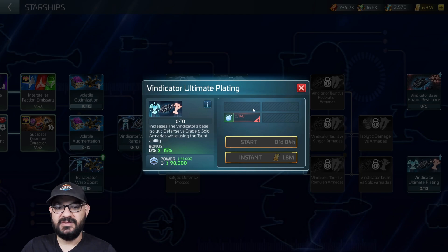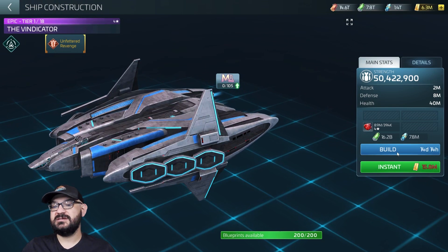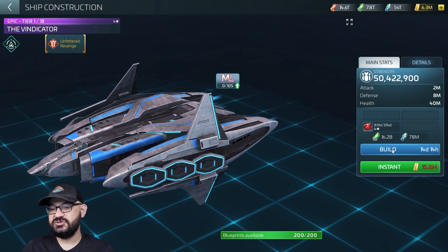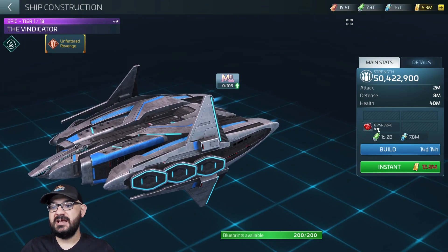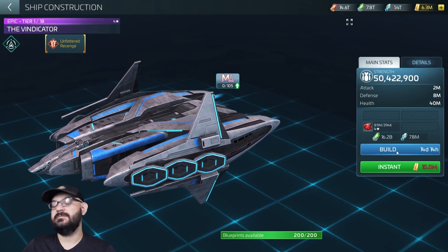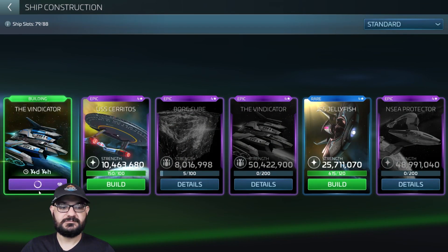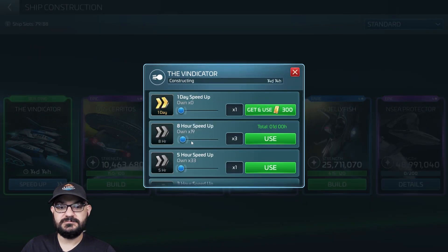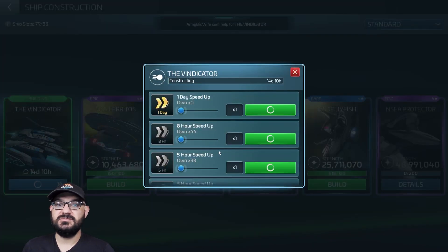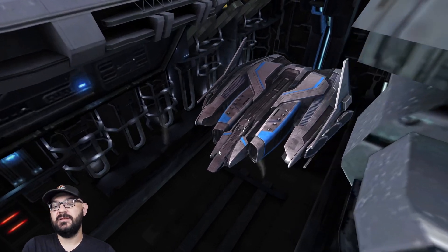All right, so let's actually build the ship. It's a G4 40-plus ship, of course costing G4 commons to start — 16.2 billion tritanium and 7.8 million dilithium. We hit build and speed it up. It cost me a little latinum even though I'm running low, but boom — here's the Vindicator coming out of dock.